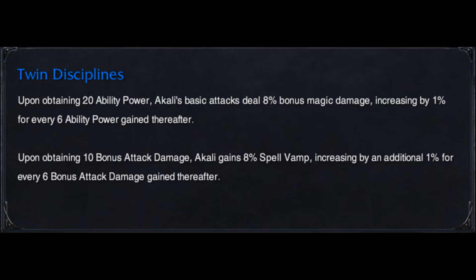AP Akali is obviously more bursty than AD Akali, that's why you tend to go more AP than AD, but that does not mean you shouldn't grab any AD. For runes, you should grab flat AD reds and flat AP blues, then yellow armor seals, and for quints you can go AD quints, armor pen quints, magic pen quints, or AP quints. You can even go movement speed quints or health quints — basically a huge range of good options depending on your choice.